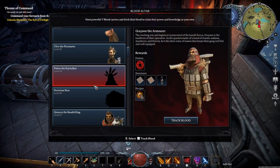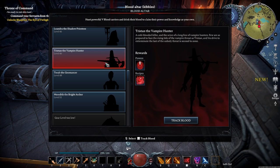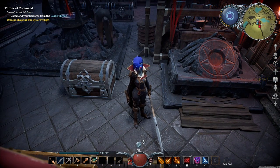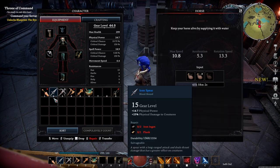So first off, this boss, Tristan the Vampire Hunter, he is level 46. You won't even be able to see him until your gear score is like 38 or 36 or something like that. If you want to get more geared, I'd suggest getting iron tools and iron weapons.